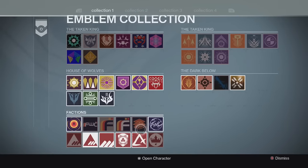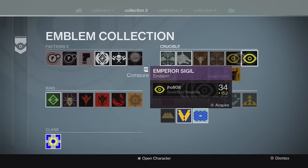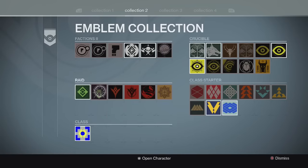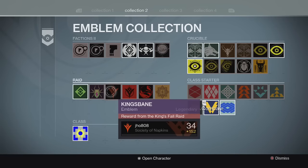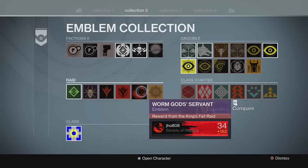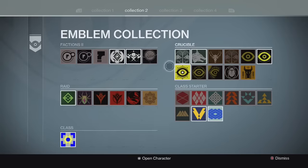I deleted those two and now I've accessed all the ones I've earned before — some faction ones, some new raid ones. The Emperor Sigil is right here where I left it. The new raid emblems look pretty sick — here are a few from the King's Fall raid: one says 'reward from King's Fall raid,' another with the Taken King emblem, another red and black one, and one with Oryx on it.